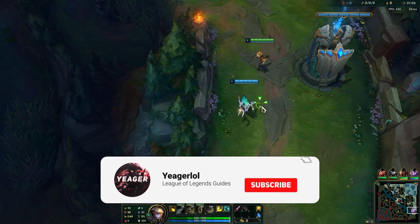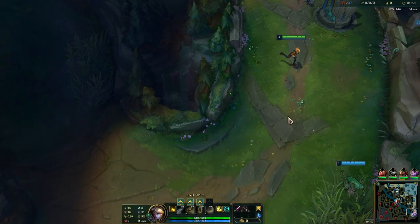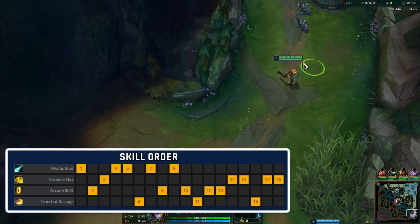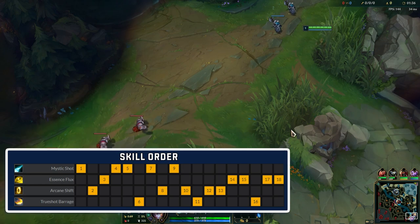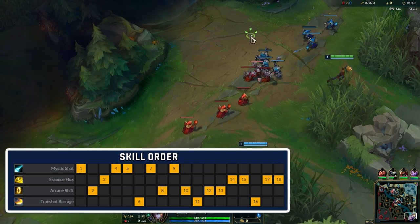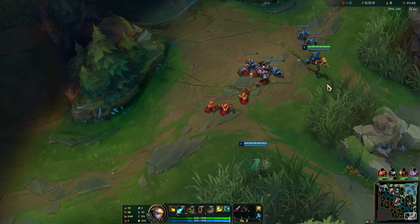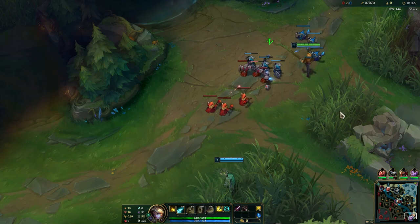Hey guys, welcome to my Ezreal guide video. Today I will show you everything you need to know about this champion, starting with the ability sequence. We max Q first because it is his main damage that we use to farm and poke with, E second for the mobility so we can lower the cooldown, then W last. His ultimate is a global projectile used to snipe targets across the map, so we put points into it at level 6, 11, and 16.